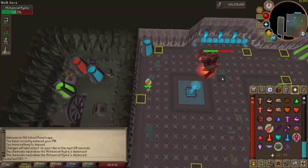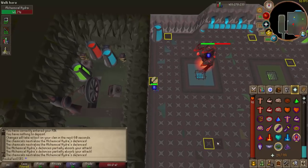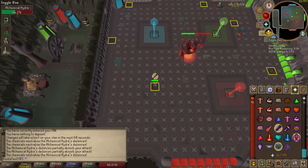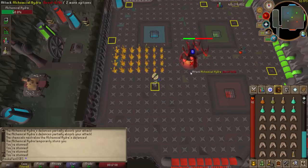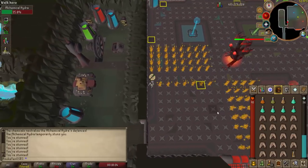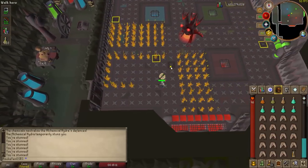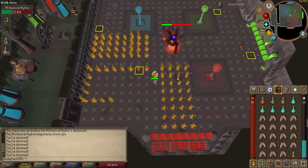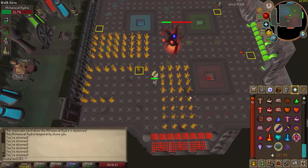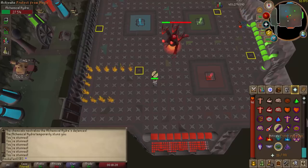I've moved to square seven and the Hydra is red, so I continue to deal damage. Once it takes damage from the geyser I move to the final square, which drags it out into the middle of the room. I prefer to do it here because of the fire placement — it allows you the whole corner to move around and walk off the fire. Turn off your run energy and start walking as the fire trails you. If it hits you it will do damage and make you burn for a few ticks. After the Hydra's first attack you'll have two more ticks before you can stop walking from the fire, then return to killing the Hydra.